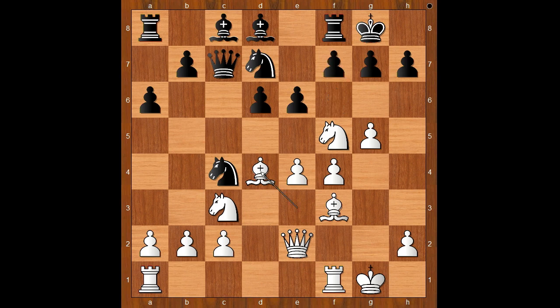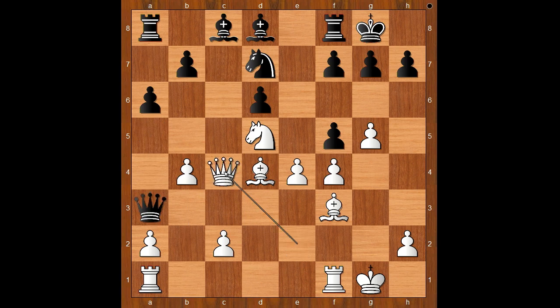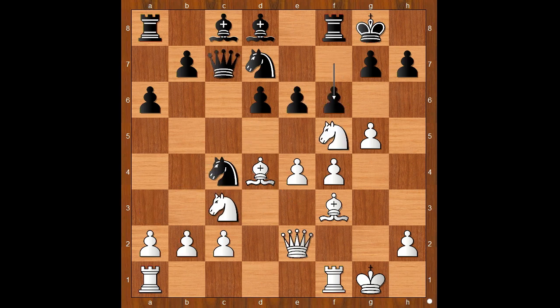If pawn takes knight, then knight to d5. And after queen to a5, b4. If queen goes to a3, queen takes on c4. Back to our game — so we have f6.